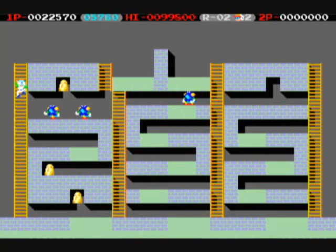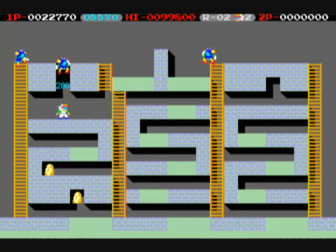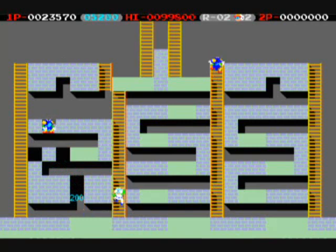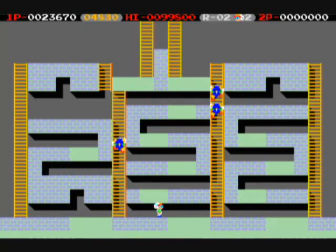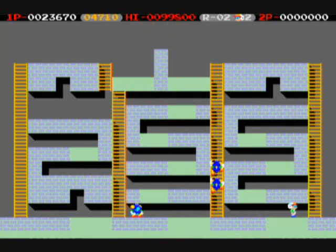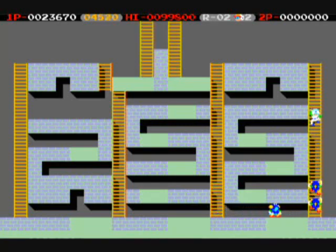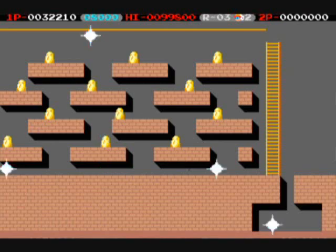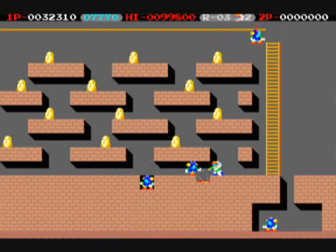Once you get all the gold, a final ladder or two will appear and let you go straight up through the top of the screen, where you will end the level. There will be certain solid-color floors that you cannot dig a hole through. That's all you have to do to finish the stage — get all that gold. Remember, if an enemy is flashing, they have captured a little bit of gold, and you'll need to make them fall into a hole to make them drop it so you can pick it up.